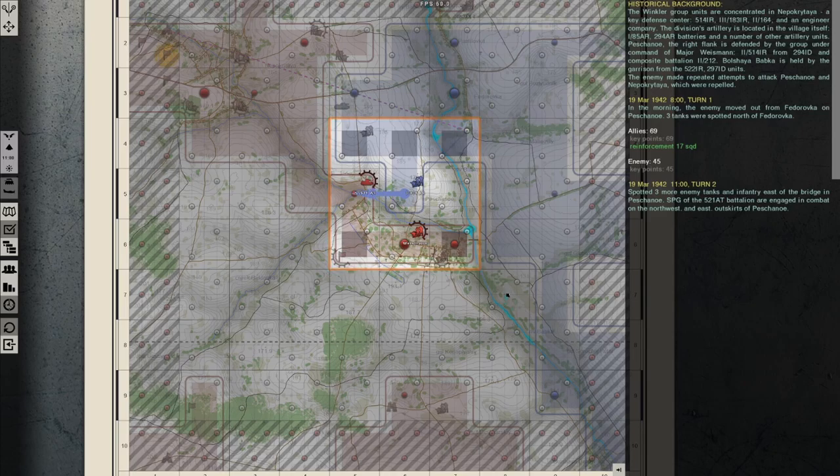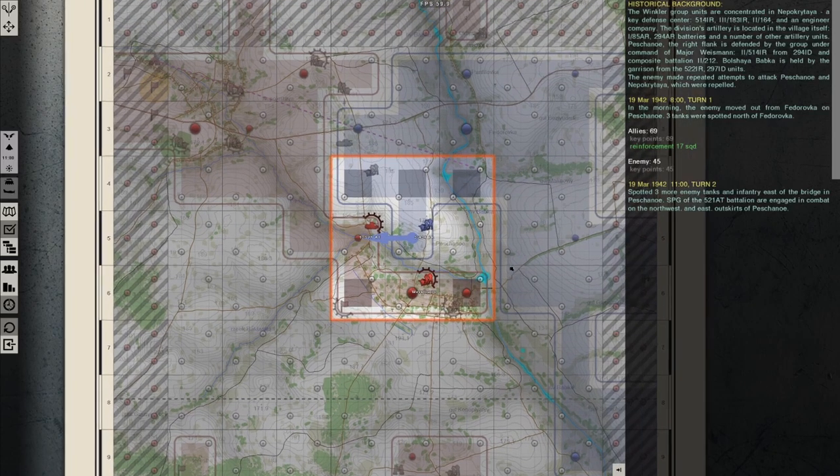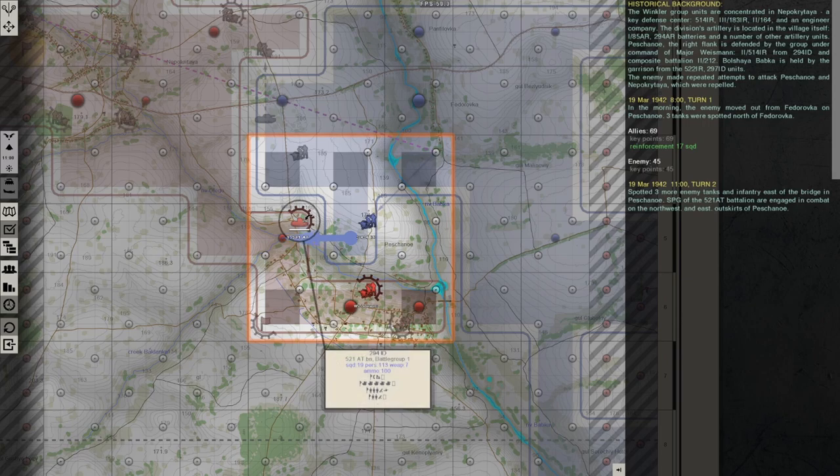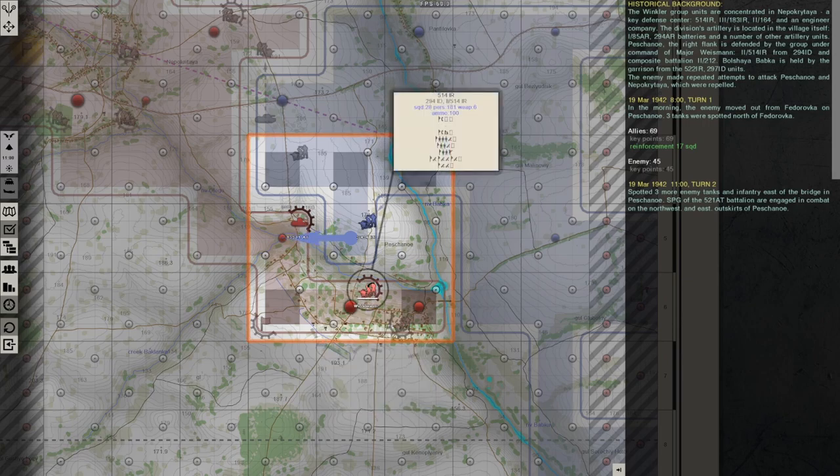Hello and welcome back to another round of Gravity and Tactics, the Furtive Spring DLC. This time we will have to defend Pechan Neue using these 5 Jagdpanzer 1s and Gruppe Weissmann infantry.